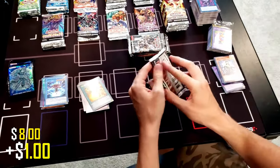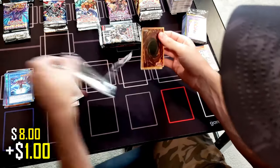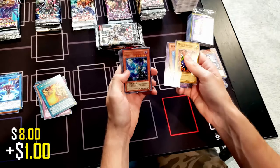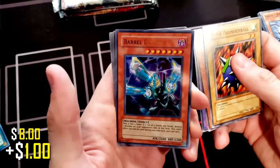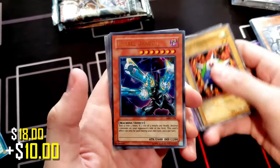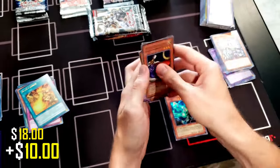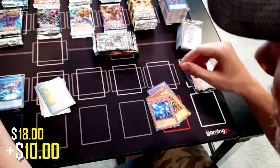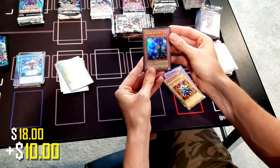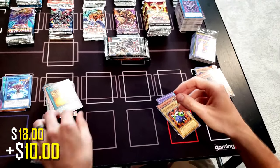Let's do Metal Raiders next — we're just grabbing these in totally random order, they're all very awesome sets. Whoa! Metal Raiders Ultra Rare Barrel Dragon — exactly that. Wow. We had one Metal Raider pack and we got it. We also got White Magical Hat. Holy shnikey, dang. I cannot believe that. Borders look excellent. Holy moly.